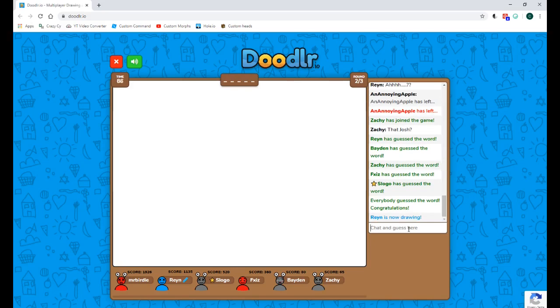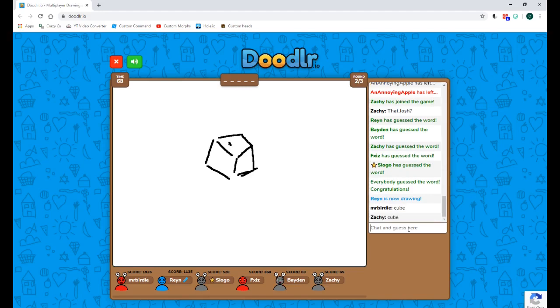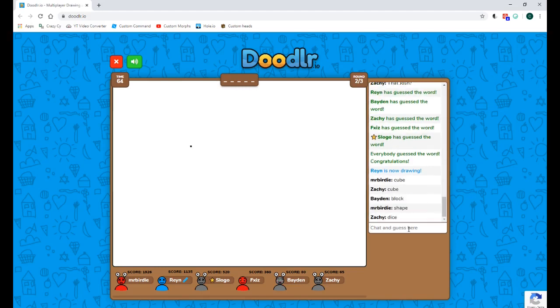This is hilarious — especially the people who already know it's not real. What if I actually got into a game with Slogo himself? That'd be hilarious — he'd be like 'what do you think you're doing, posing as me?' and then ban me for life. But I don't think he's that mean. Slogo, if you're watching this by some one-in-a-billion chance, you're awesome — please don't ban me.